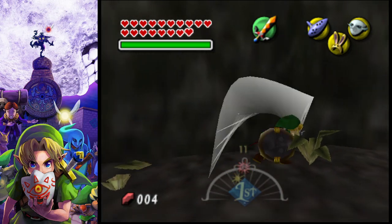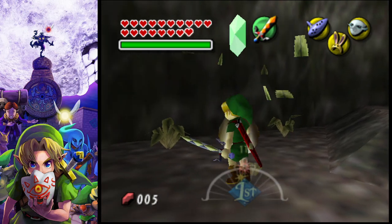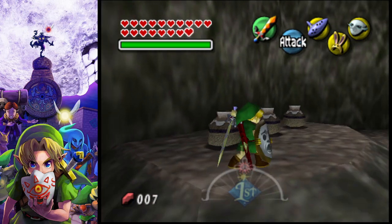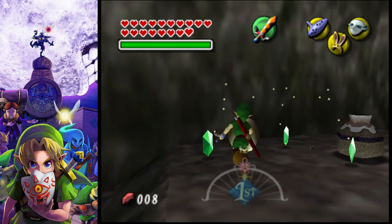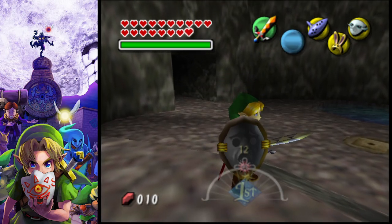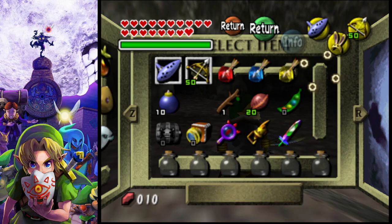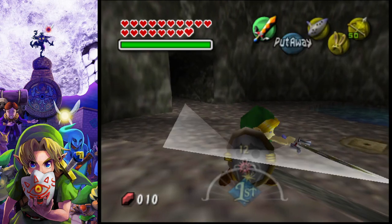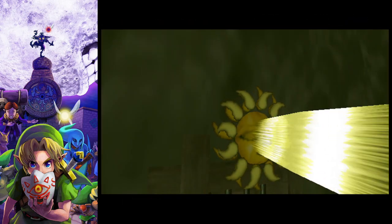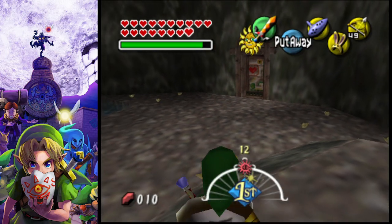You can slash up anything you may need in here. If you didn't get any Deku Nuts, I would suggest getting those now. First thing we are going to do is get our light arrows and shoot the sun face on the wall, which is going to allow us to open the door.